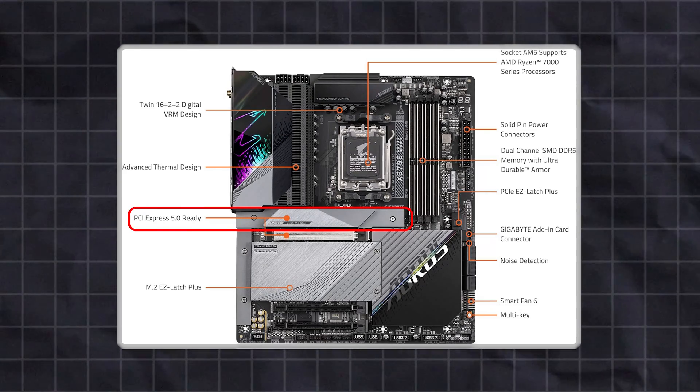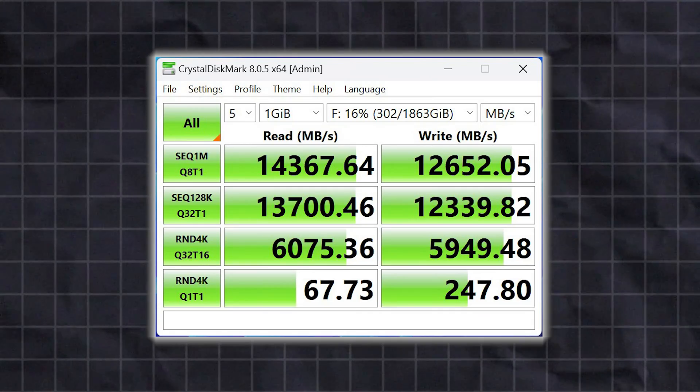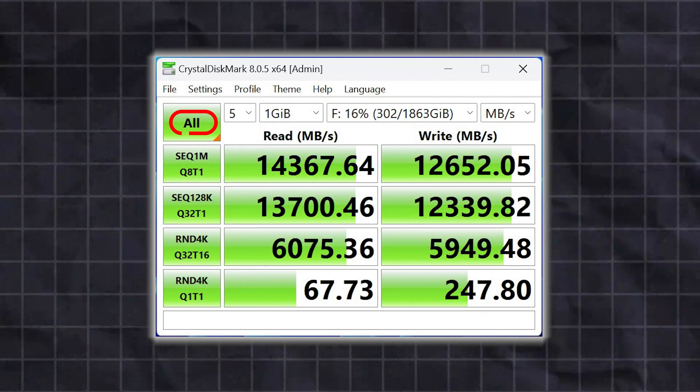Recent motherboards typically only have one or two M.2 slots that support Gen 5 drives, so it's important to check your motherboard manual to identify those slots before installing. After you install your SSD, you should check that it's running at the rated speeds by using a program like CrystalDiskMark. Make sure the correct drive is selected in the pull-down menu at the top, under Settings make sure NVMe SSD is selected, then click 'All' to run the tests and check the results.